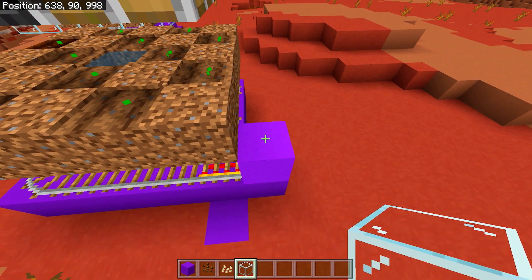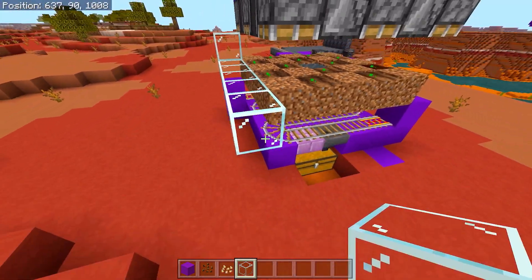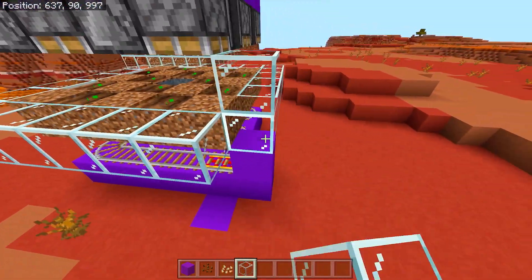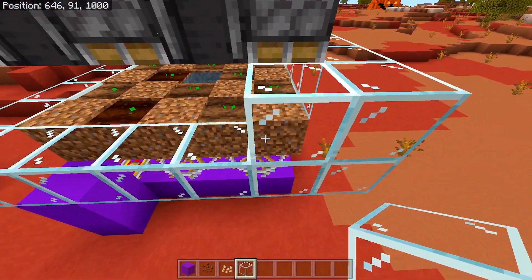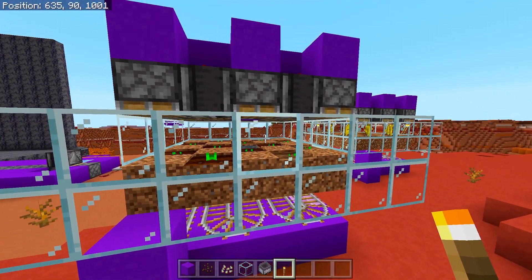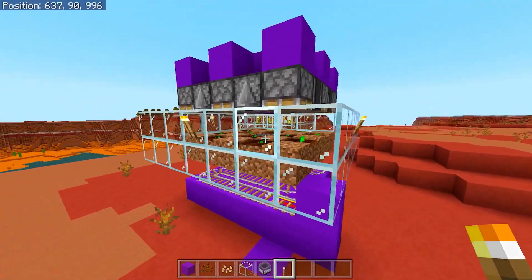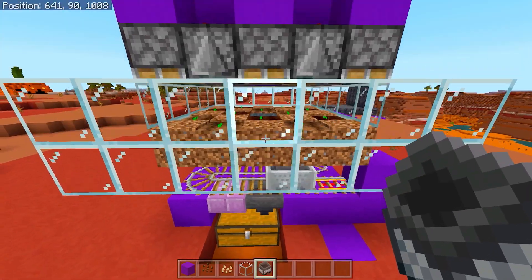Grab your glass and come to the corner, placing two blocks on the end, then build glass all the way around to fully surround the dirt on the bottom layer, and repeat for the layer above. This stops spiders getting in and ruining the crops. Next, place torches in the middle of each side — one in the middle there, one there, one there, and the same on the other side. Finally, grab your minecart with hopper and place it on the track.